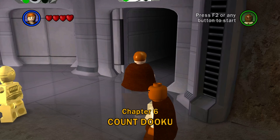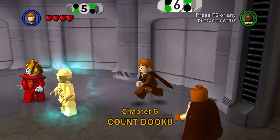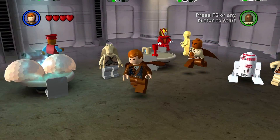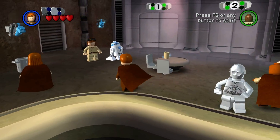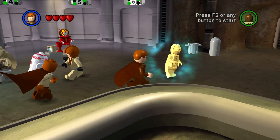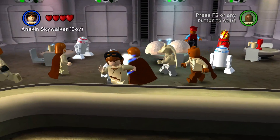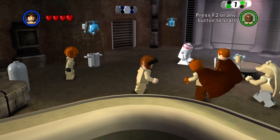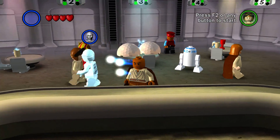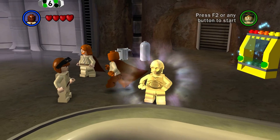Hey everybody, this is Rydo and we are back with another recording of LEGO Star Wars: The Complete Saga. We are expanding our collection of people we know. You can now see that there are no random people — except for this guy — that you cannot hit Y and choose to change into. That's because we have unlocked enough people.